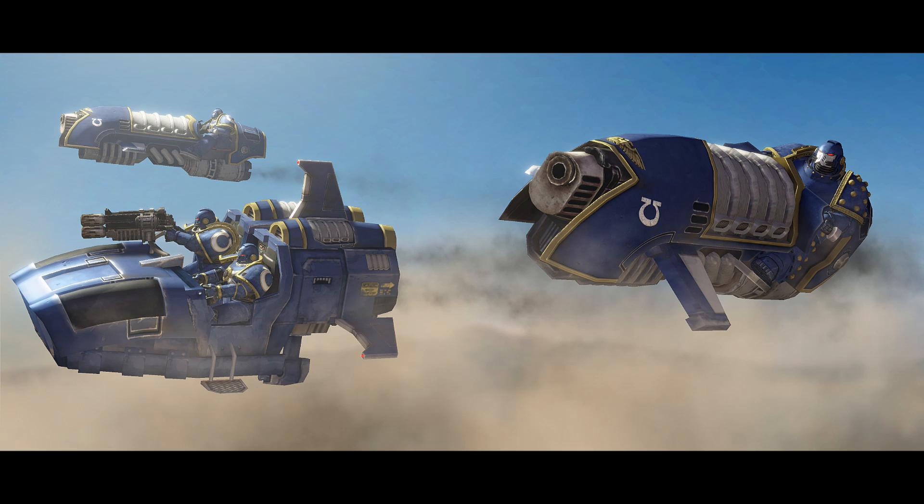So now we talk about the Attack Bike Squadron. It costs 40 points and is basically an attack bike from Warhammer 40k — the bike with the carriage next to it. It's not the most fleshed-out choice. It can have a range of heavy weapons: an autocannon for 10 points, a heavy bolter for free, a heavy flamer for free, or a multi-melta for 10 points.